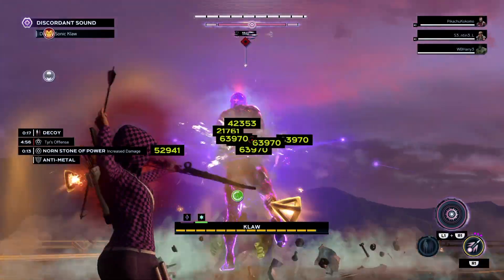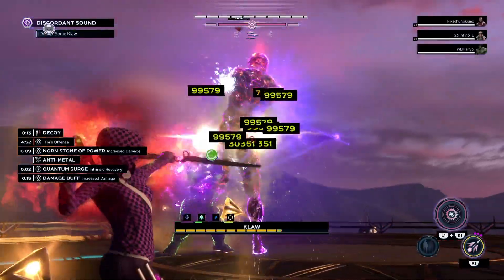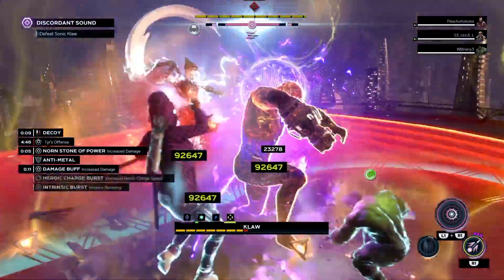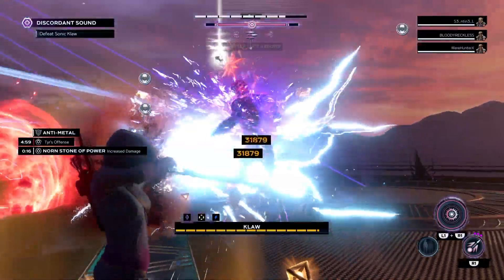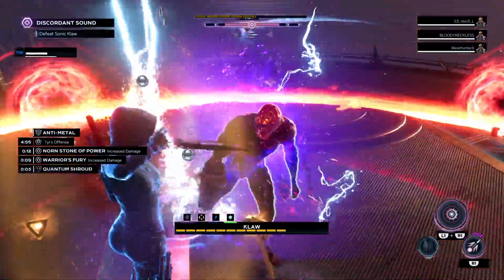Hello everyone. Today we are going to discuss how to be reliable and deal a massive amount of damage with Kate Bishop during the boss fight of the Elite Raid. This will be 100% legit and does not require any form of cheese — not that there is anything wrong with glitching claw out, but it doesn't feel as good as the nice old fashioned, clean one phase.